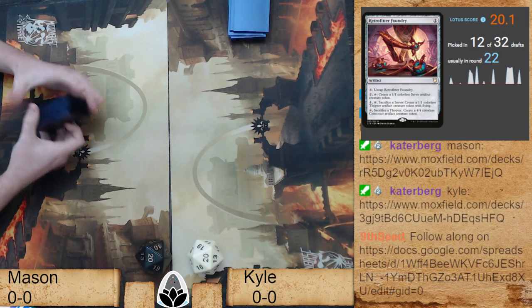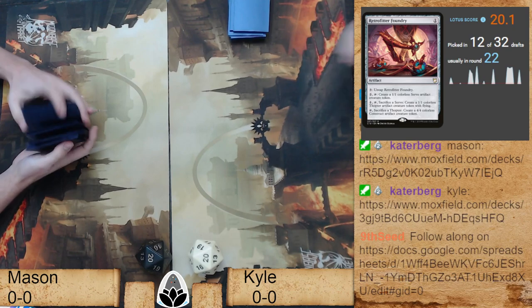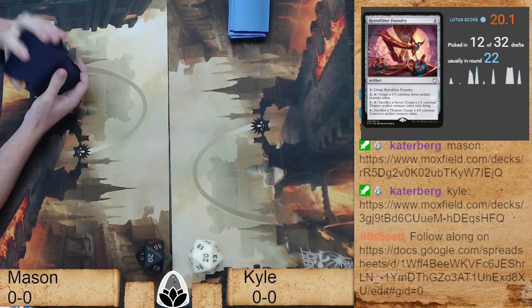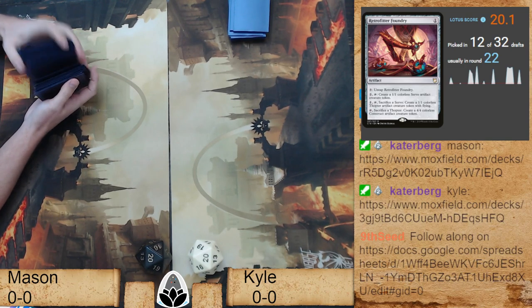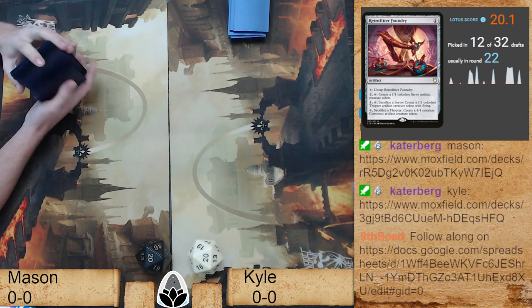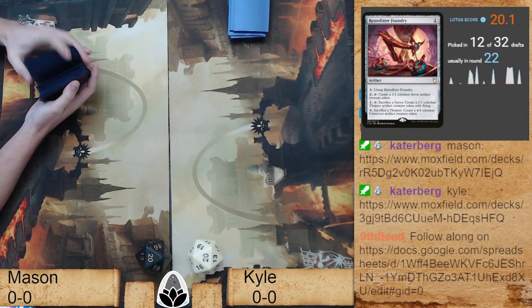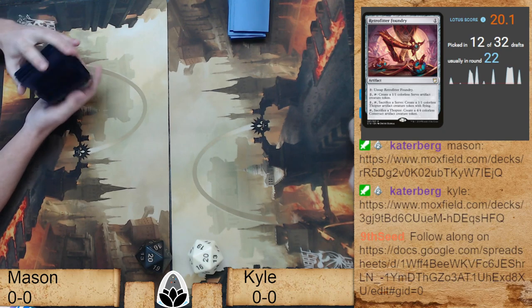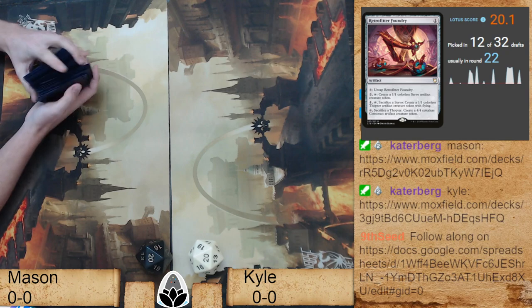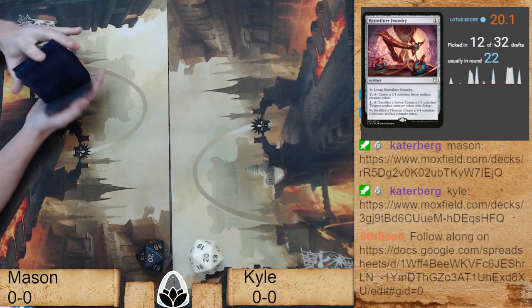There's no loser bracket — sometimes it's about hitting stride. You just play until you don't — getting the feel for the deck, getting it right. All right, we've got shuffle up — Mason's taking a look, might be taking a mulligan, and so is Kyle. They're on uneven footing.